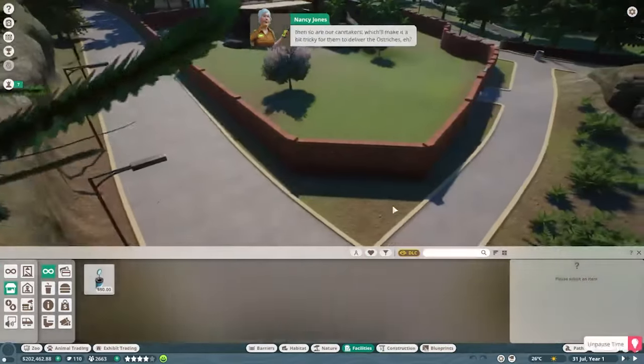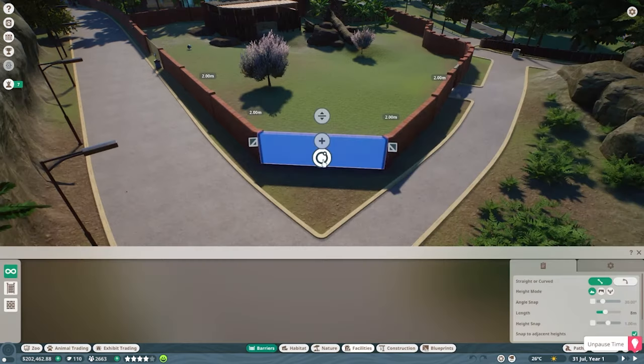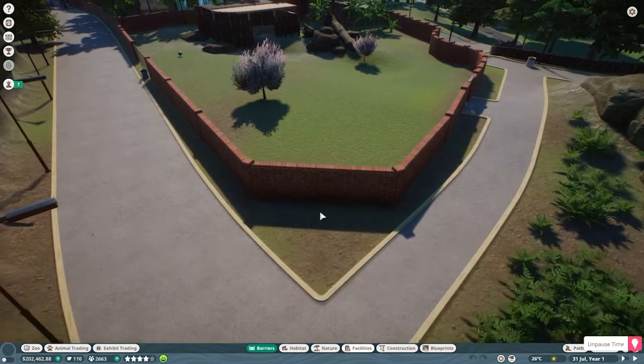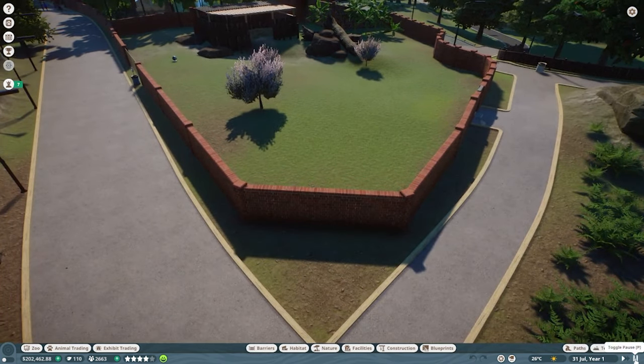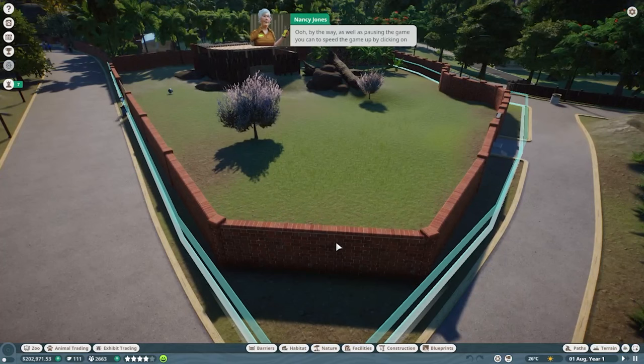Nancy reminds us to click the play button since if the game is paused, so are our caretakers, which would make it tricky for them to deliver the ostriches. She also notes that as well as pausing, you can speed the game up by clicking the fast-forward button. We unpause and the habitat is complete.